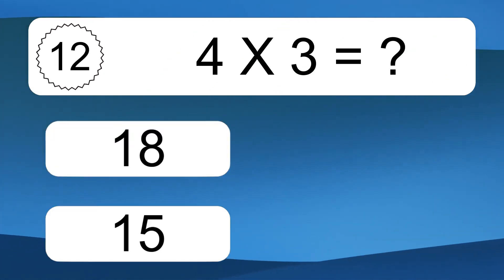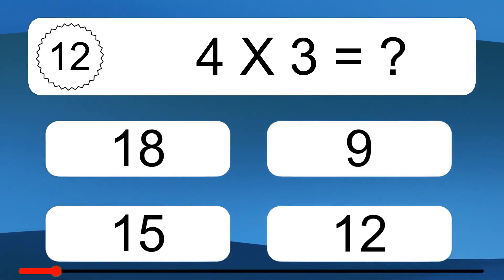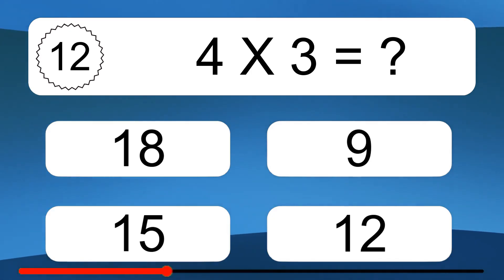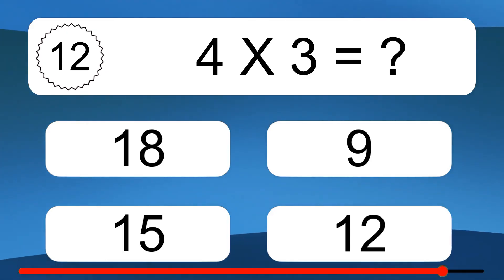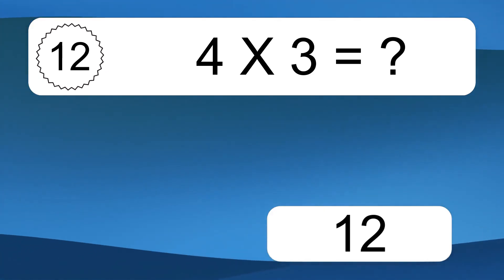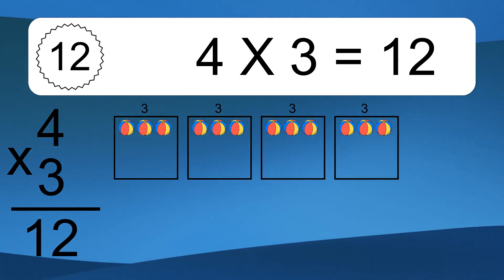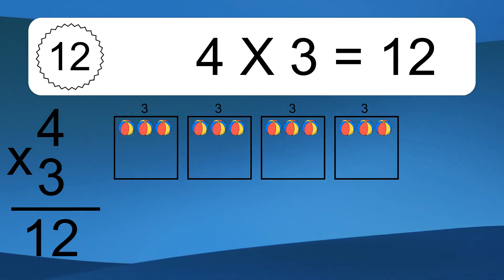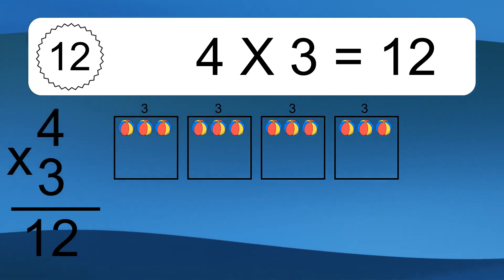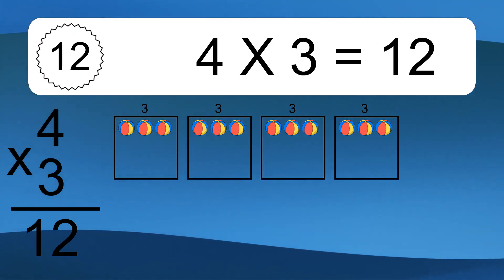4 times 3 equals what? 4 times 3 equals 12. We have 4 boxes, and each box has 3 colorful balls inside. If you count all the balls in all the boxes together, you will have 4 times 3 balls. This equals 12 balls.